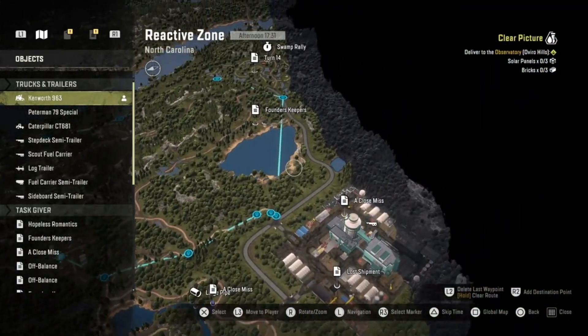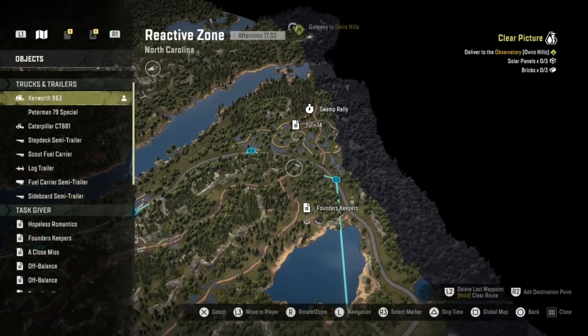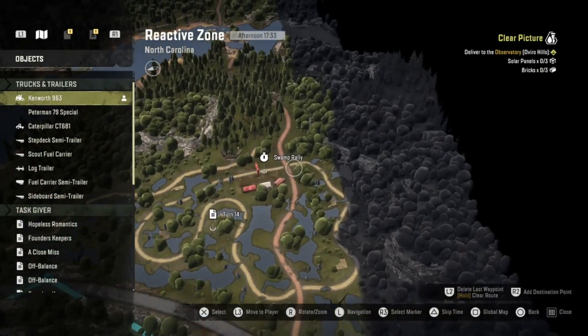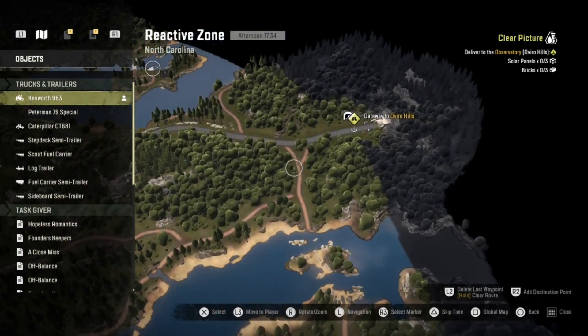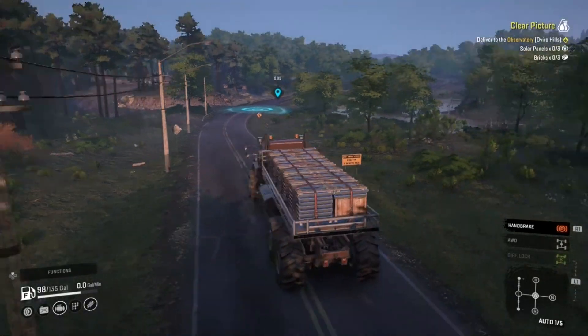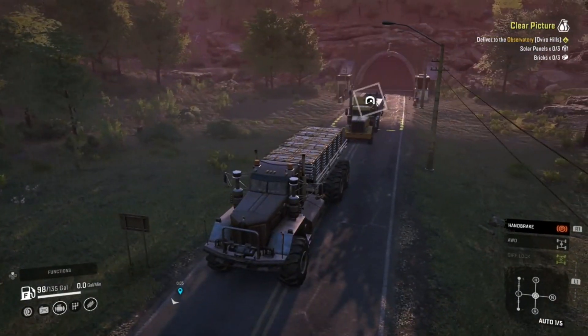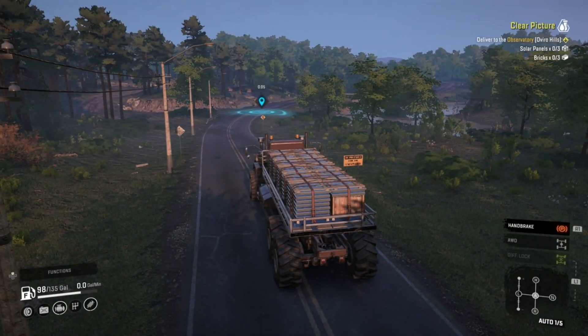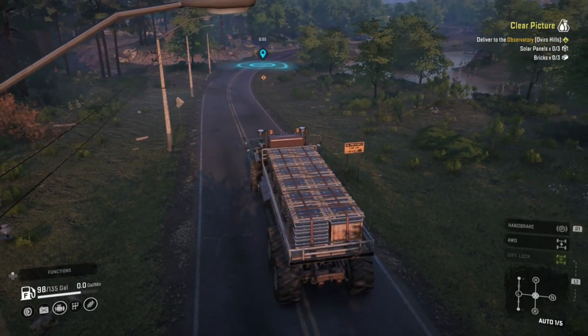And then that guy will have to backtrack. The Kenworth will go right here and then go across this waterway to get to the gateway of Oviro Hills. So I'll see you in a second when we're back in the Peterman headed down to pick up the bricks.